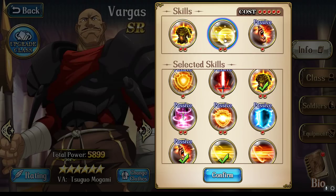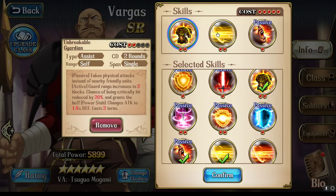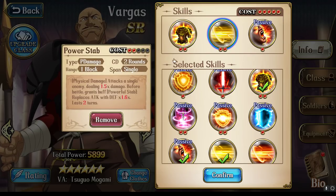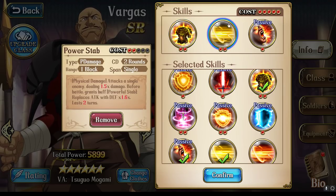Power Stab deals 1.5 times damage, so this skill is going to not just hit hard, it's also going to refresh your Power Stab buff so that on the one turn where you would lose your two-range Guard, you're still able to effectively tank and deal damage back to the enemies. Additionally, Leiden's Burning Sun comparison: Power Stab is only a two-round cooldown, meaning you can effectively have 100% uptime on your Power Stab buff because it rotates on the same amount of turns as Unbreakable Guardian. So as long as you have an enemy within range, you can Power Stab someone and make sure you have this active for that awkward off-turn.